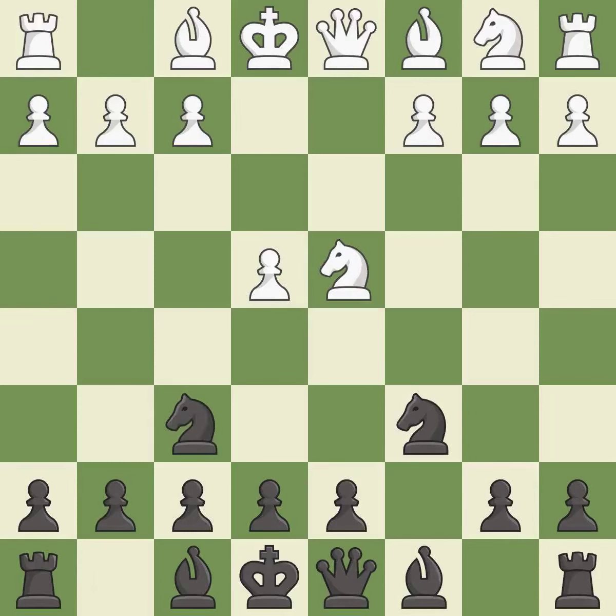Nf6 develops the knight toward the center and attacks the undefended e4 pawn. Nc3 defends the e4 pawn and puts more pressure on the d5 square. e5 takes space in the center and immediately attacks the knight on d4.